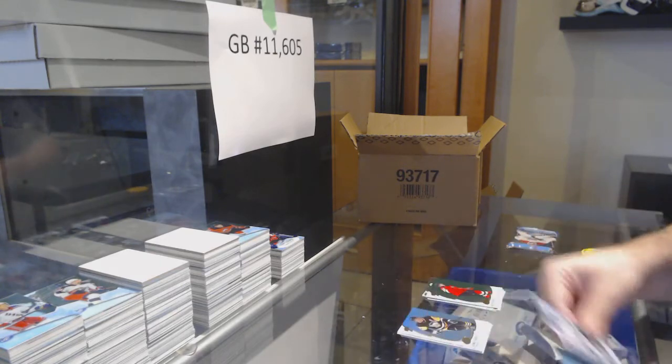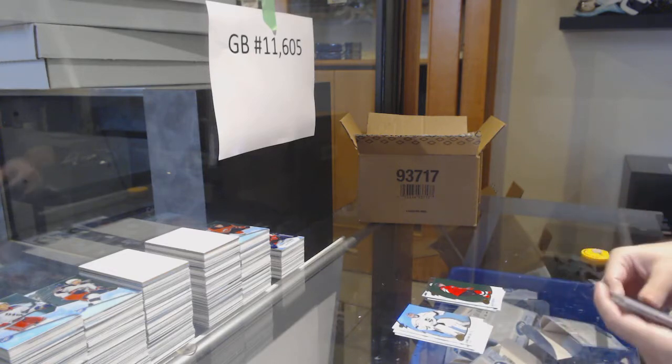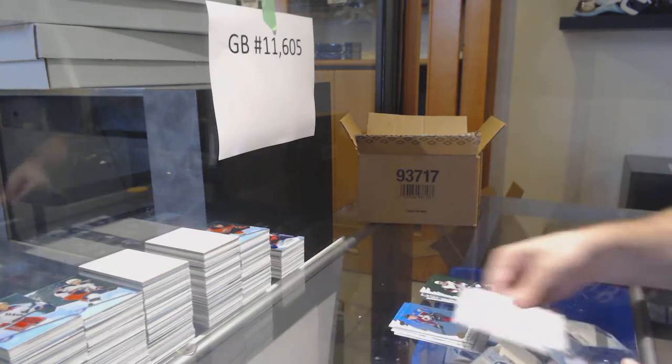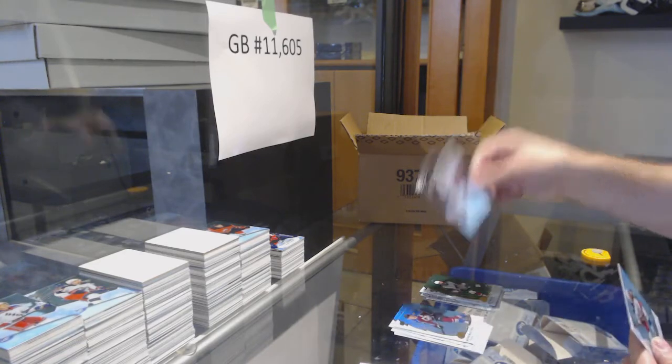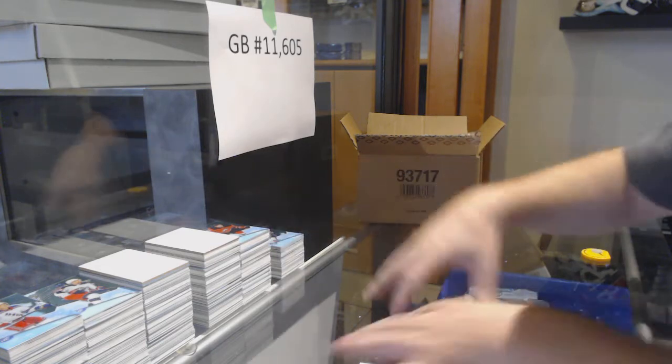We've got an Emerald of Nico Heesh and the base pack. A Taylor Hall for the Coyotes, $2.49, Noah Dobson.